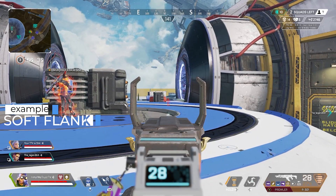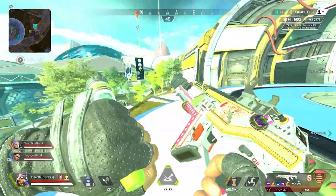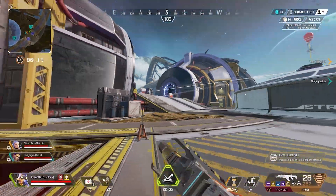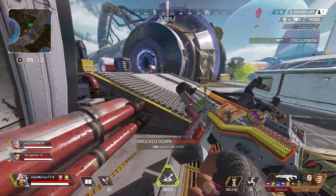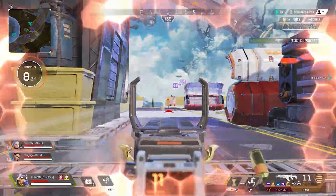Here's a quick example of a soft flank. We had been poking at this team for a while when nothing was really happening. I noticed this Bloodhound is slightly overextended from his team, so I soft flank to the left and get this easy knock. After that it's a 3v2, and when I get some damage on this Loba my team pushes up for an easy dub.